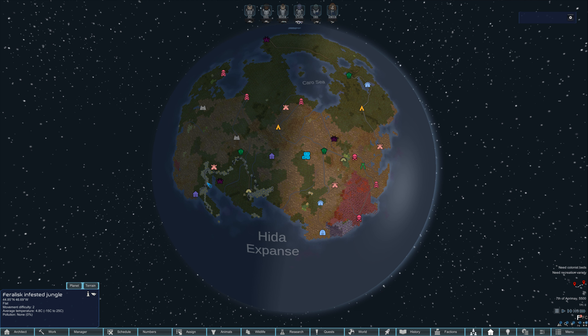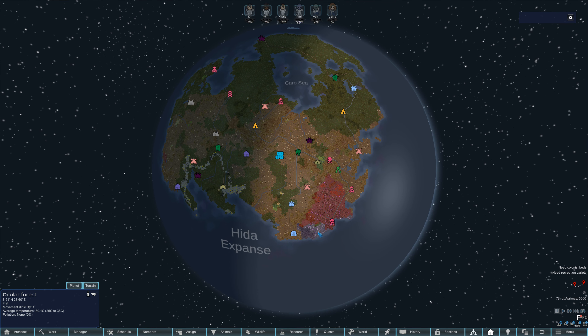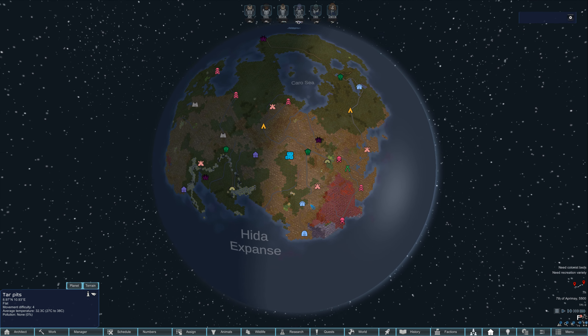Feralisk Infested Jungle, Forsaken Craigs, Ocular Forest — more of it here. Down here is Mycotic Jungle. More organism, more Feralisk. Tar Pits, Forsaken Craigs, just one tar pit. Up here is Propane Lakes.